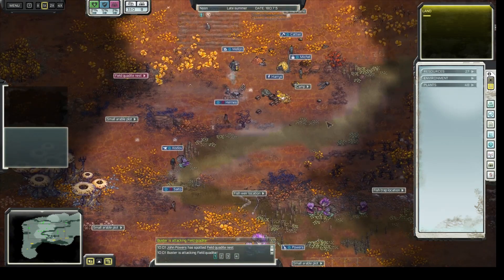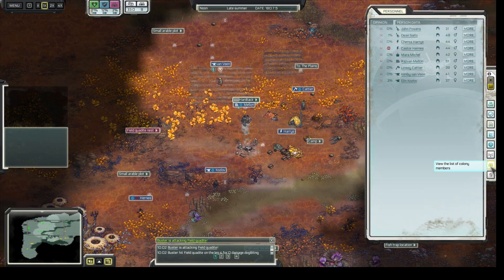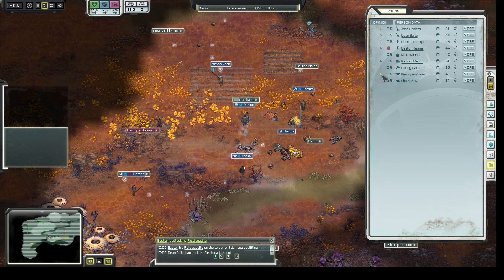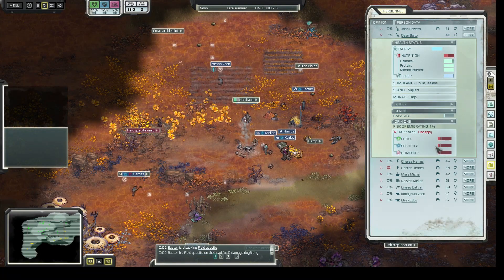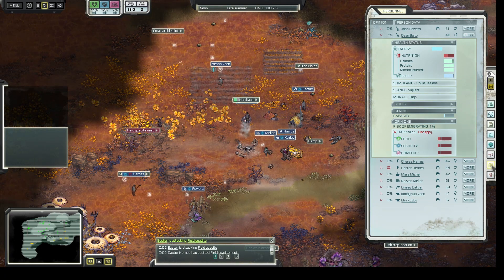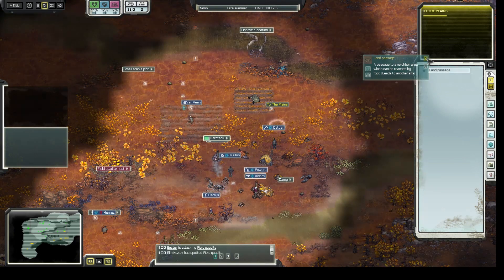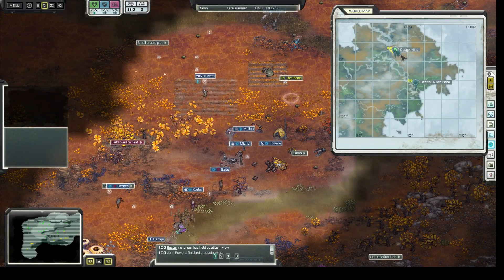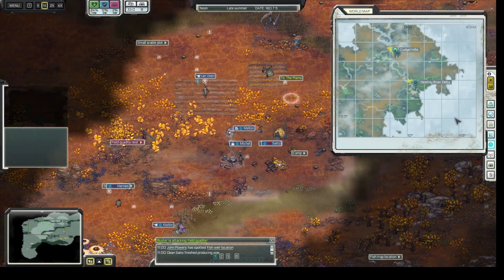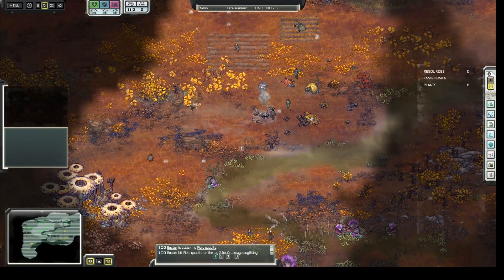We're already on our way. Food is more important than houses at the moment. Everyone is kind of okay being here — they're unhappy of course, but they're not going to emigrate because a lot of them have the survival personality with very low principles. Even though they're unhappy, the risk is pretty low. If it happens they're going to go to the plains land passage, and you'll see them say bye-bye. Then they'll show up at the neighbor site next to the map — that's where they'll be settling if they're discontent.